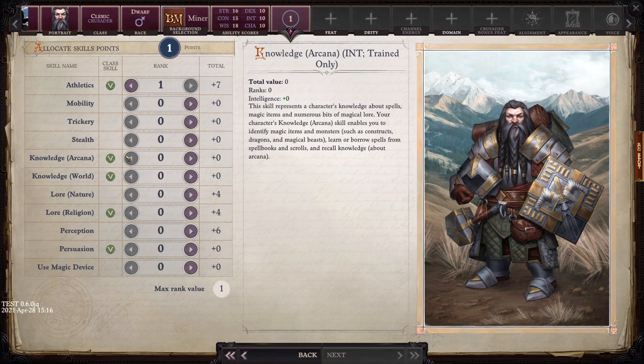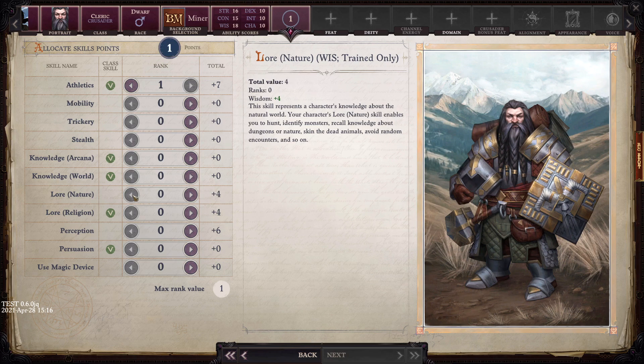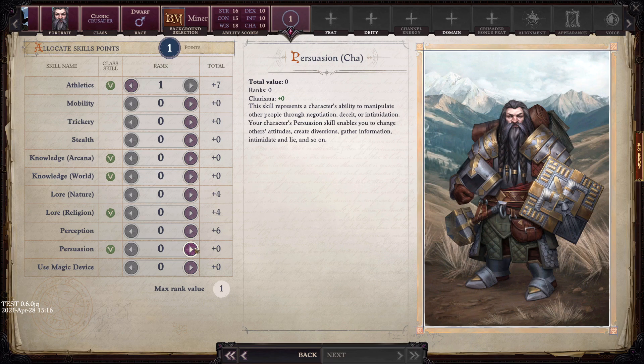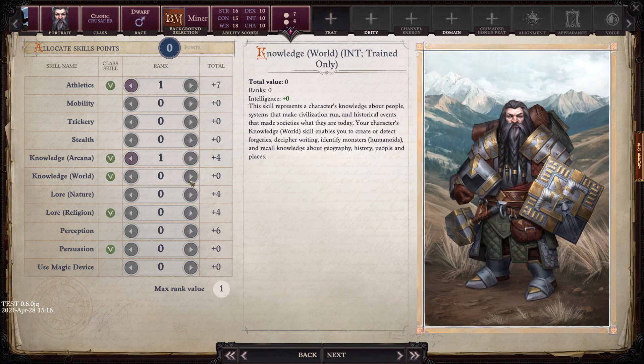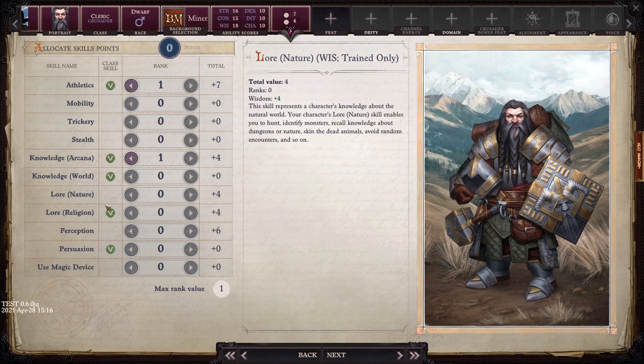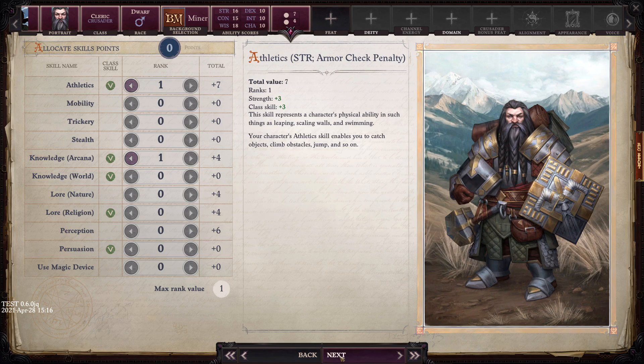We've got skill points over here. For athletics, you'd make a strength check — roll a D20, add your strength modifier, then add the skill points you've put in — giving a solid chance to lift that boulder. I think knowledge arcana is a good pick for us. We'll take athletics and knowledge arcana as our core skills.